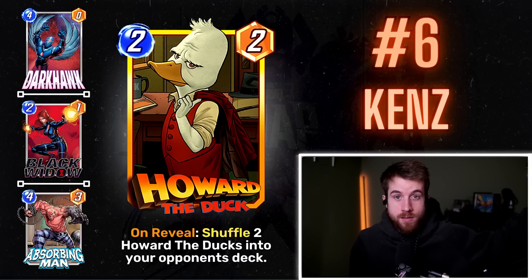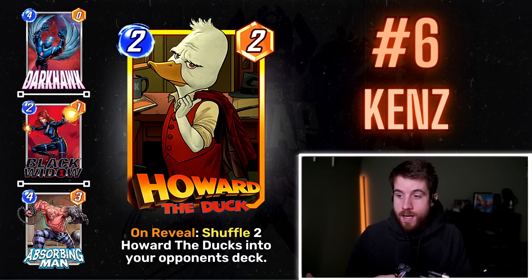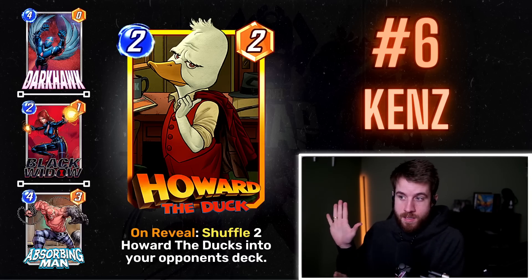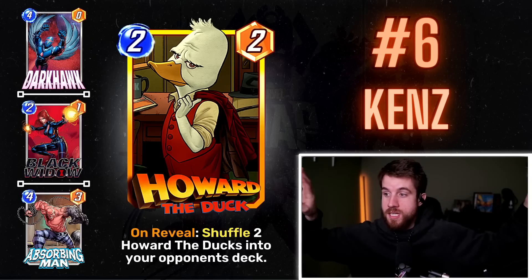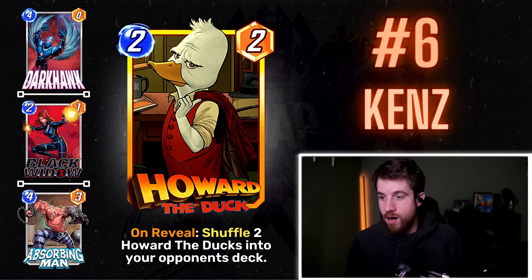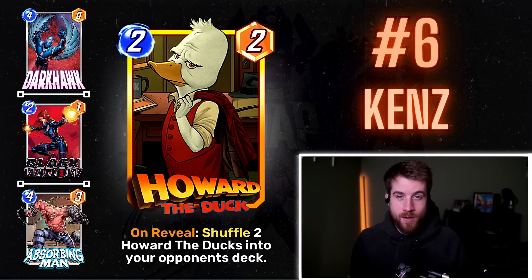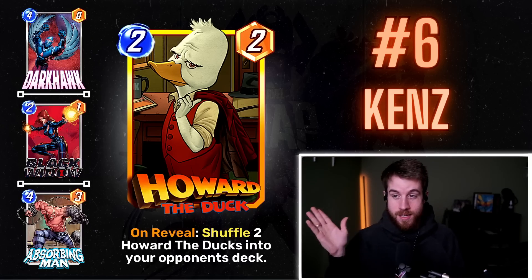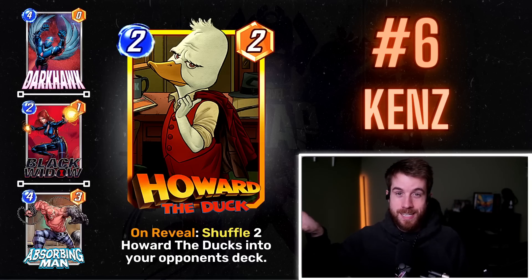Maybe Black Widow so they don't draw those ducks, because if they do they can put ducks in your deck. Absorbing Man for more ducks, Wong for even more ducks. It's a meme-y card, which Marvel Snap could use more of — fun cards that can actually be deck builders, not just one-offs. The expression in the art is perfect — that's what your opponent's going to look like. The effect is simple, relatively balanced, just nuts and going to tilt a lot of people.